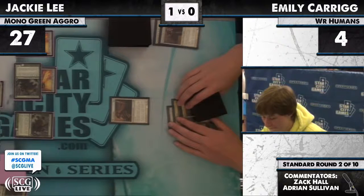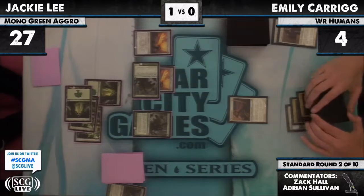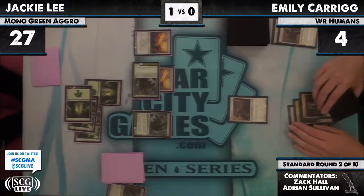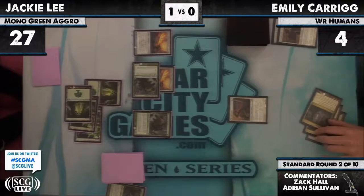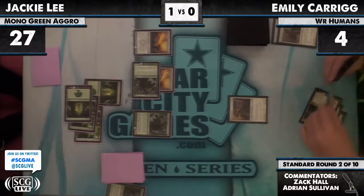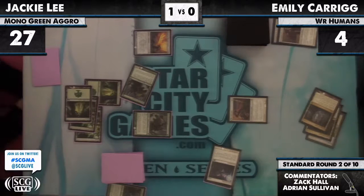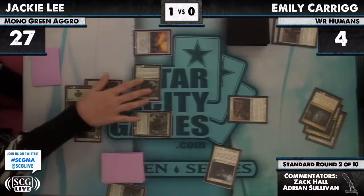Against the various Moorland Haunt lists, those spirits are all white, so Sword of War and Peace slides right past them. The Angel is also white — it's an awesome card but if there's a Sword out there, you can't block. The prevalence of Sword of War and Peace has really knocked mono-red and white humans off the radar — O-Ring just stalls things out, but there's always that other Sword.